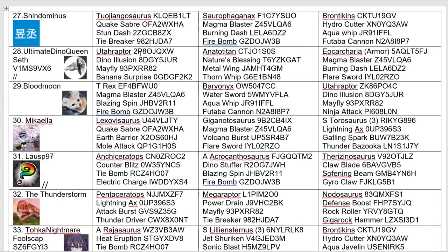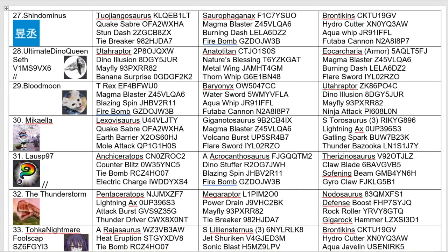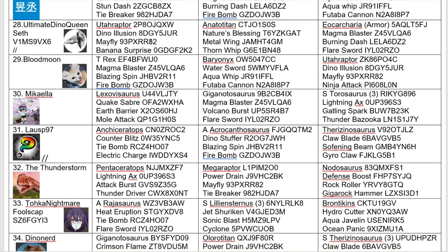Also one of the returning top 8, we have Ultima Dino Queen, coming in with Euteraptor — which seems to be a staple for her — a Natter Titan, and Omega Eokarkeria. Gone quite attacking this time. It'll be interesting to see — can she break that semi-final duck and get to the final? She's gone to several semi-finals but never quite made the final. Can she do it this time?